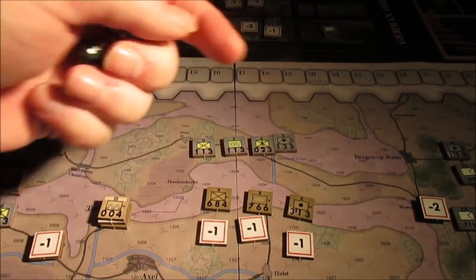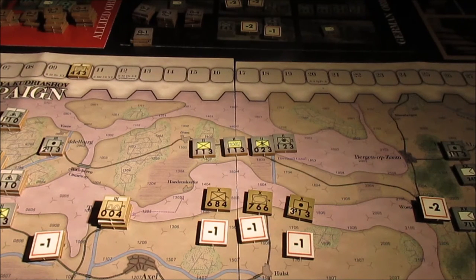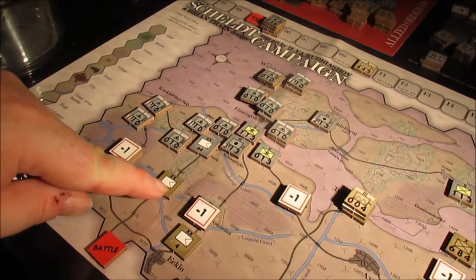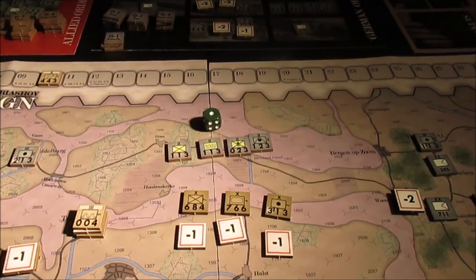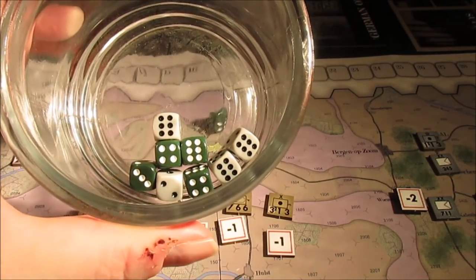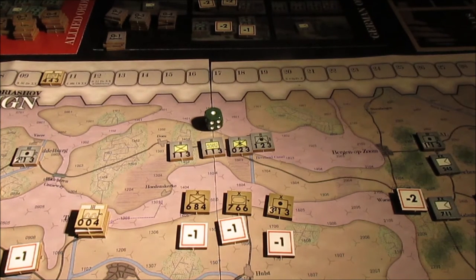The Canadians are attacking out of a polder but following a road, so their motorized and mechanized elements can assist in combat. Big dice roll for the Germans — 8 hits. Oh my God, that's going to crush the Canadians.